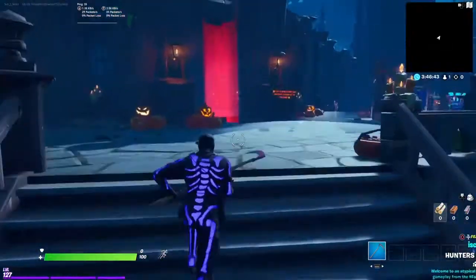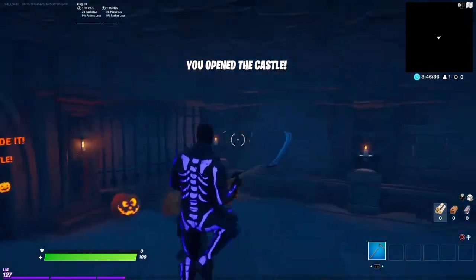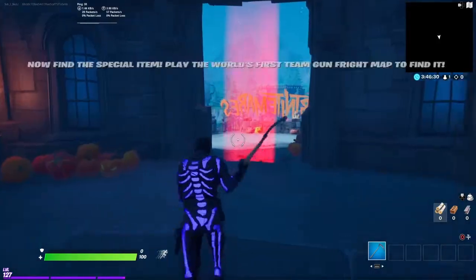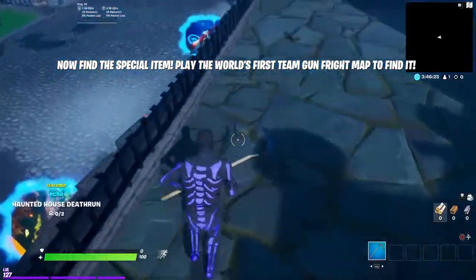Basically what you're going to want to do is come in here — it should say 'you open the castle' — and it also says: 'now find the special item, play the world's first Team Gun Fright map to find it.'